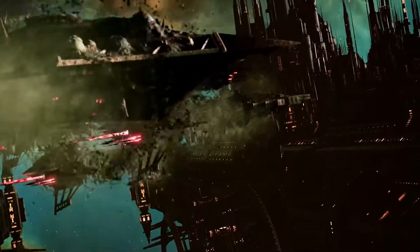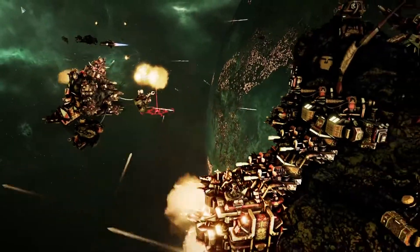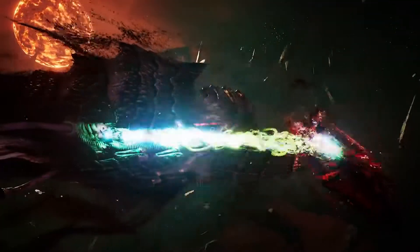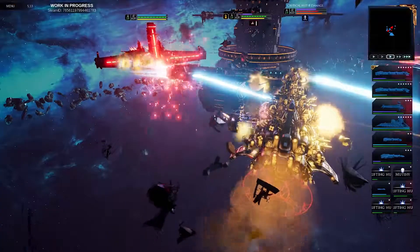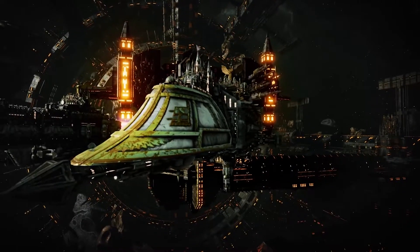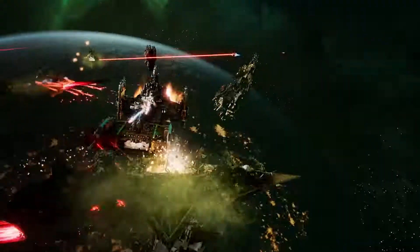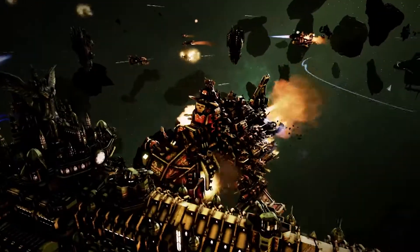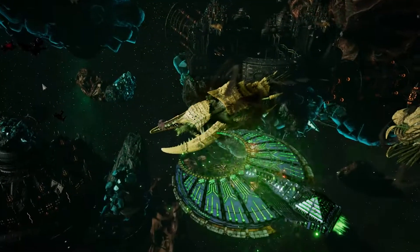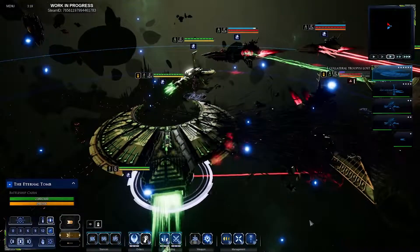Corrupted battlecruisers, bastions to chaos worship, pound enemy hulls with massive lances at great distance, while ramshackle Ork vessels and horrifying Tyranid bioweapons prefer to close in for the kill through sheer brute force. The armoured prows of your vessels are as deadly as your weapons, and ramming is an effective way to finish off a wounded foe or utterly annihilate a smaller ship. Tractor beams, microwarp drives, and other faction-specific abilities are vital for getting the enemy in range for a devastating impact.